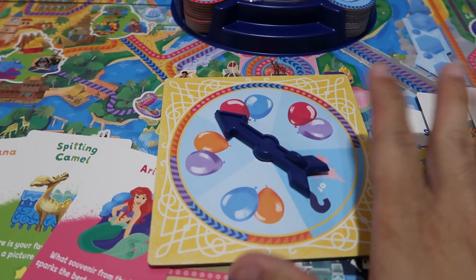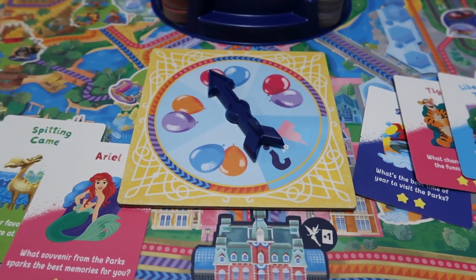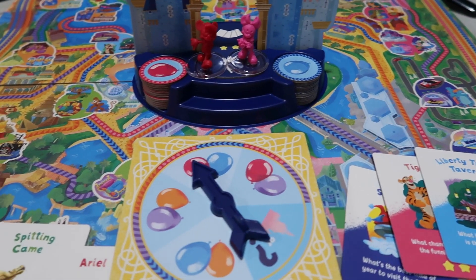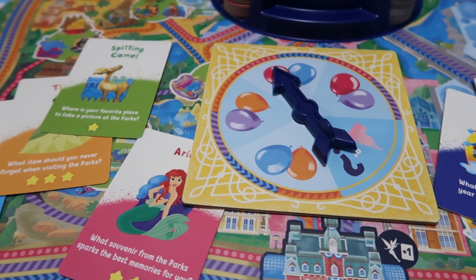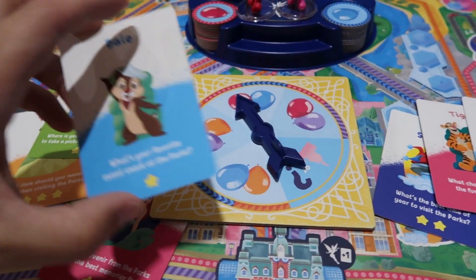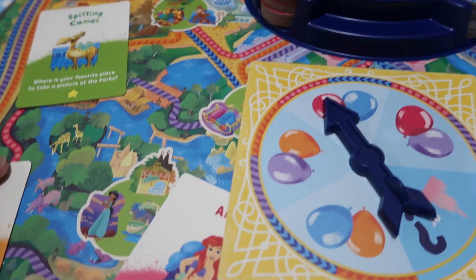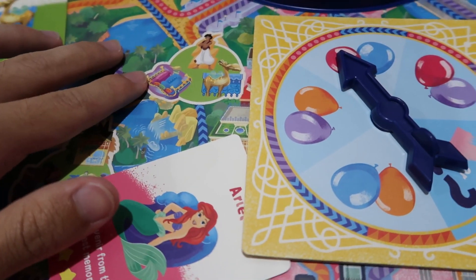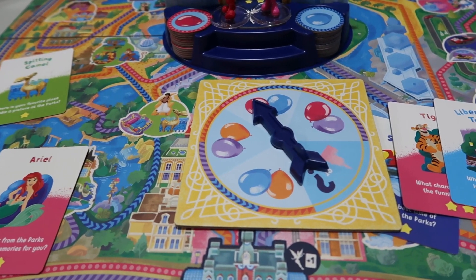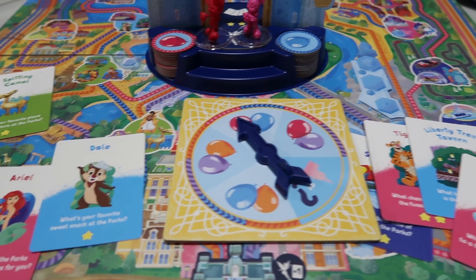Starting to play this game is quite simple. The youngest player will spin first and receives the wheel first. To win, your objective is to move all around the Magic Kingdom Park and find the attractions, characters, and locations on your cards to score the stars at the bottom. Here's a hint: the background color of the spaces and the cards match. For instance, the spitting camel is in Adventureland with a green background matching the green card. At the end of the game, whoever scores the most stars wins.